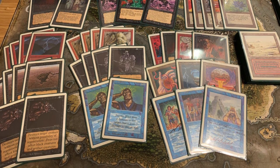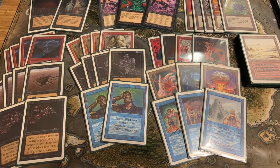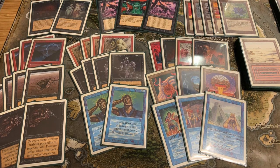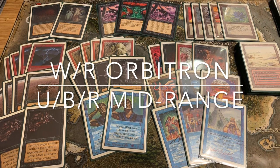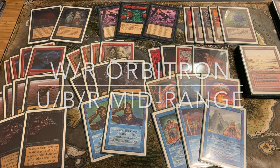In today's old school magic battle, I am taking on my brother Joop, who is playing with a blue, black and red deck — I'll just call it a mid-range deck. It's packed with power, as you can see on screen right now. I am playing with my Orbitron deck, which is red and white.